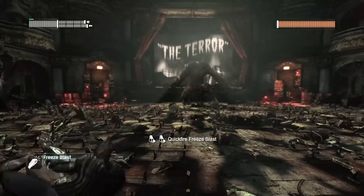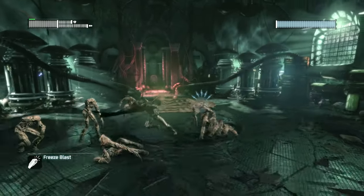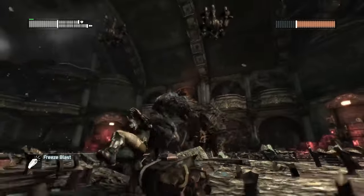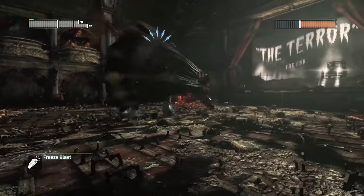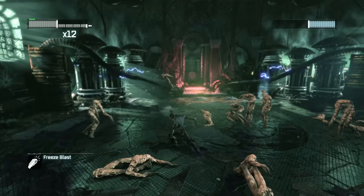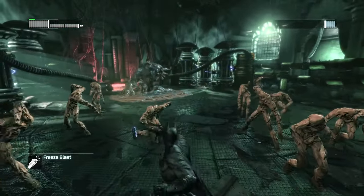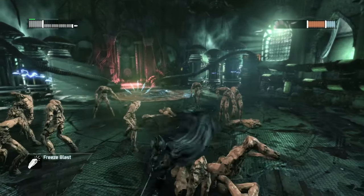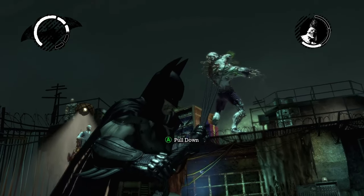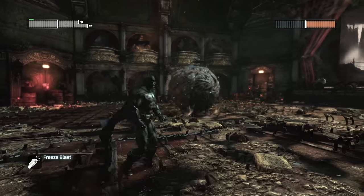Our next mandatory boss fight is a two-phase encounter with Clayface. Round 1 involves dodging the big guy's attacks while throwing freeze blasts at him, and round 2 is more of the same, only now he has smaller drones rushing us in a tighter space. Phase 1 feels similar to the Grundy fight — we can't attack head-on, primarily dodging, using a specific gadget. It's a better final boss than Asylum's Titan Joker, which isn't a high bar to clear. That is, assuming you don't have the DLC. It seems strange that Arkham City only has 4 mandatory bosses, oddly placed, with the first a few hours in and the rest almost back to back.